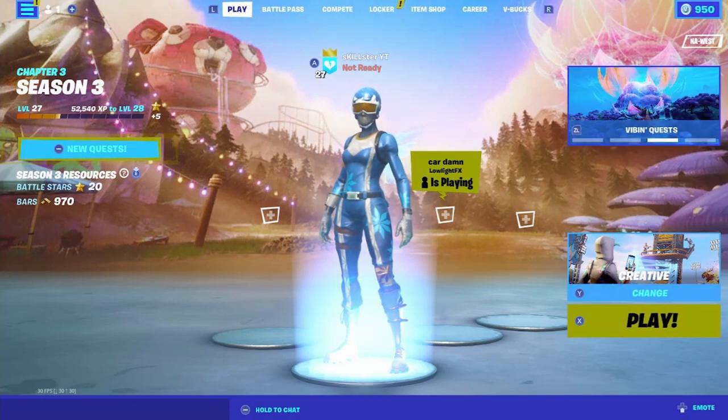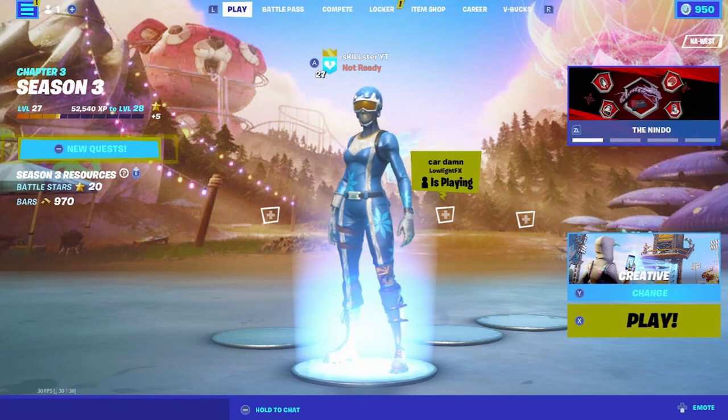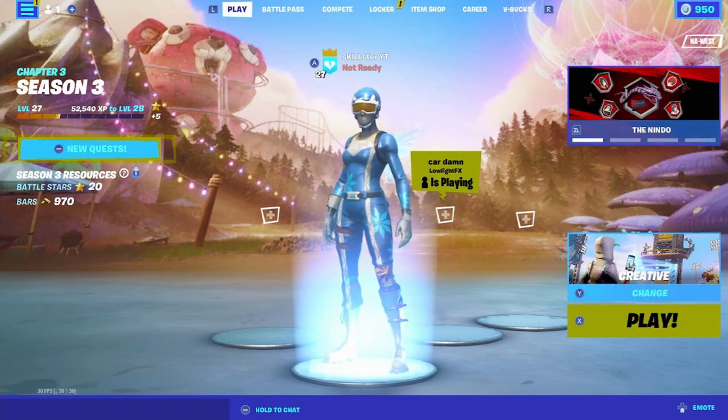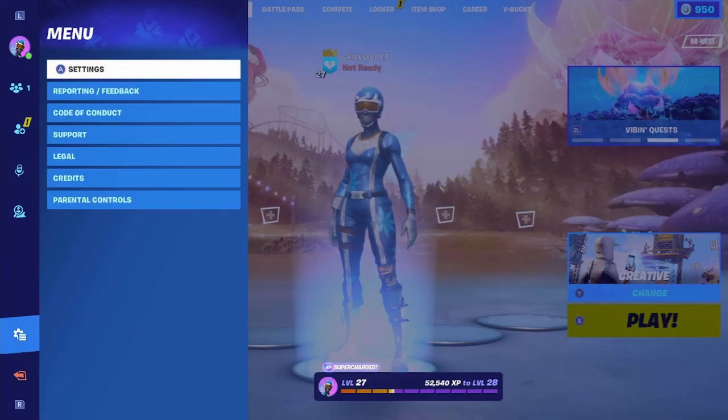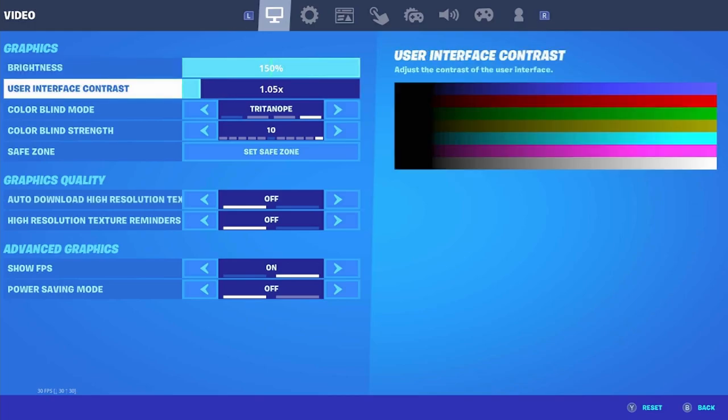I do have other settings posted for people with Pro Controllers, so go check those out if you want. For brightness, you're going to want to have this at 150, all the way up, so you can see everything as bright as possible. User interface contrast doesn't really matter that much — I just like mine at 1.05.